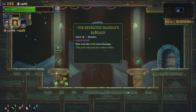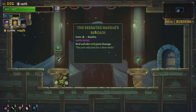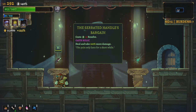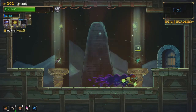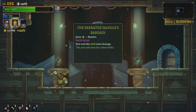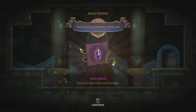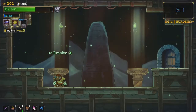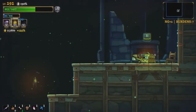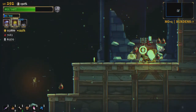That's a little bit tempting... that's a lot of bit tempting. I will take double damage, but I will deal double damage. And it's unique, and I've got a lot of health. I'm going to take this — the Serrated Handle's Bargain. I very rarely take it in a normal run, but I think this is like the super-duper health run where it actually makes sense. Let's hope I'm not wrong.